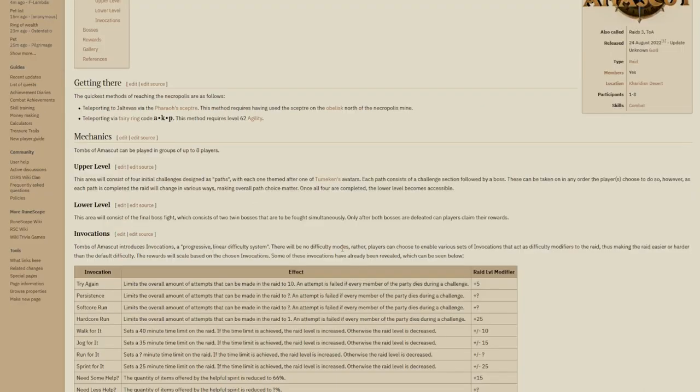In terms of mechanics, the total amount of players you can take in as one group is 8, though you can go in solo. There are two different levels. The upper level consists of four initial challenges designed as paths — each path is associated with one of the bosses along with a challenge section. One new aspect of Raids 3 is that these paths can be taken in any order of the player's choice. However, as each path is completed the raid changes in various ways, so which boss you do and in what order will completely matter and affect the end result.